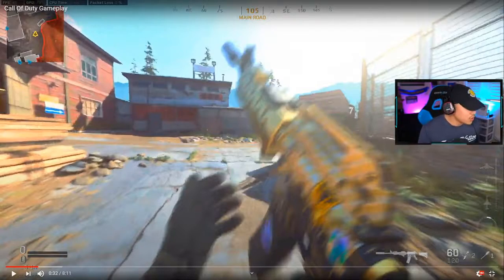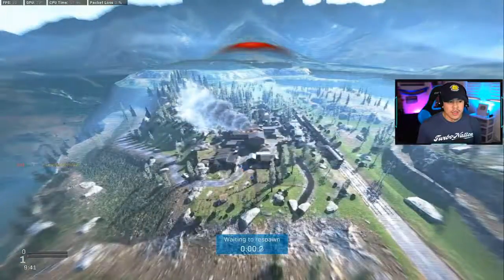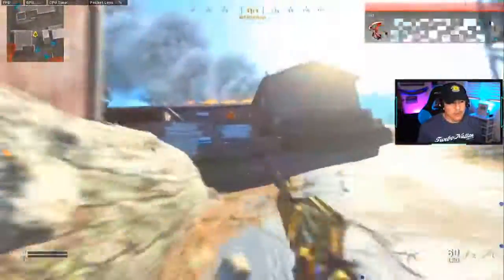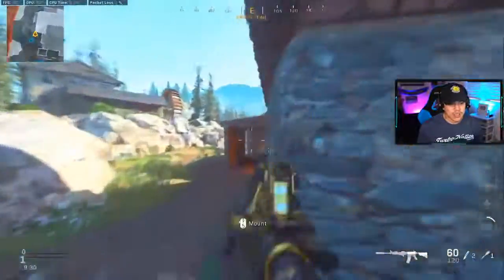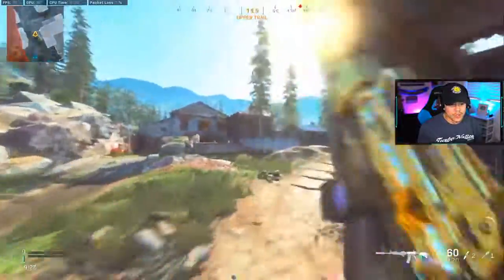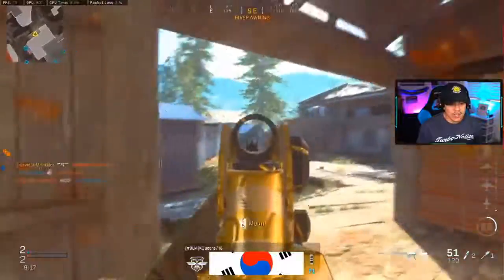Right off the bat, the first thing I notice is that he could definitely turn off world motion blur. For some reason the gameplay is really choppy — he might have the wrong settings on his PC. When you turn off world motion blur, you won't get that blurring effect when you spin around quickly, which makes it really hard to see enemies around you.